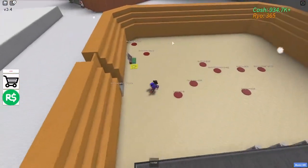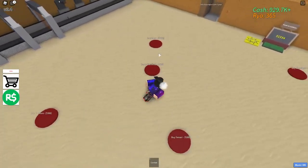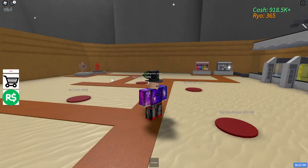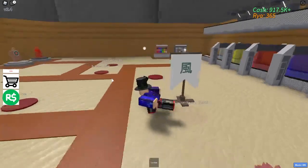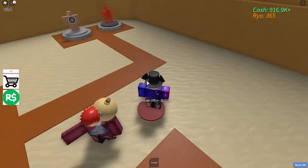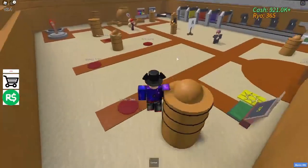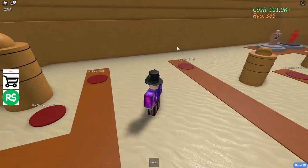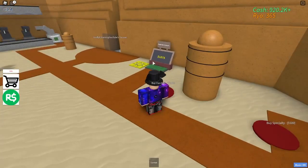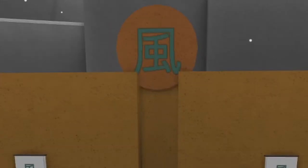We're gonna get all the walls — you can see how thick they are. Now let's buy the roof barrier jutsu, then buy everything else: we have Rasa, a pathway, the clan banner, Kankuro, Gaara, the Kazekage office which looks pretty neat, and the buildings which are decoration for the tycoon. Let's also buy the big clan sign up there as well.